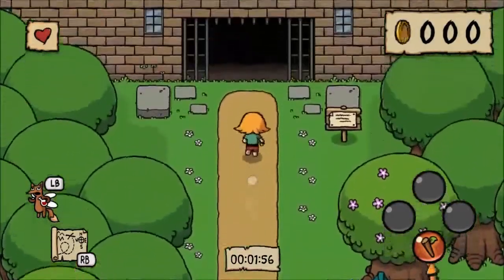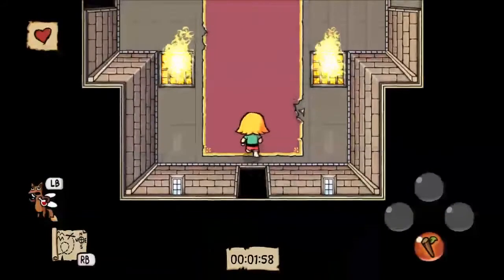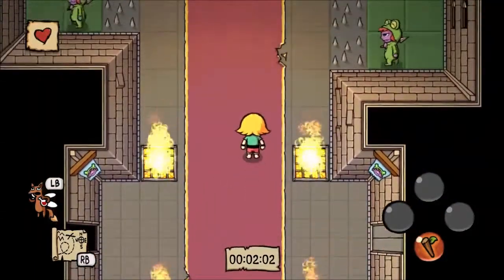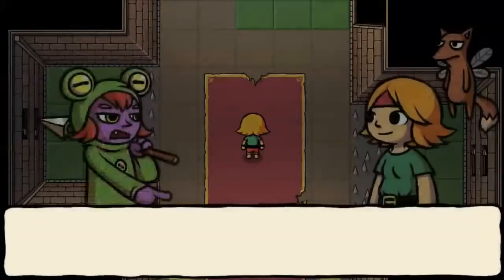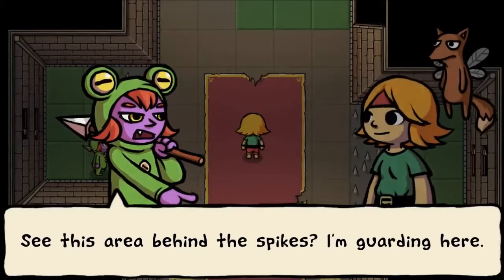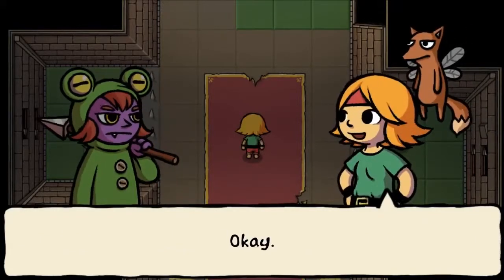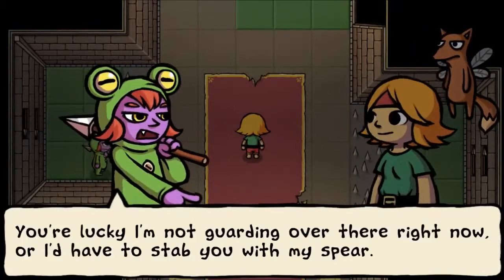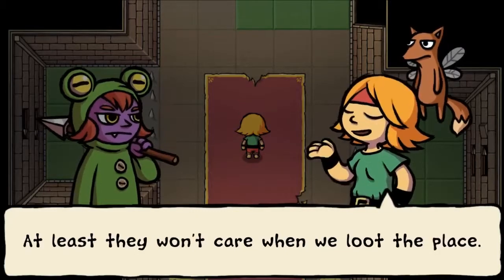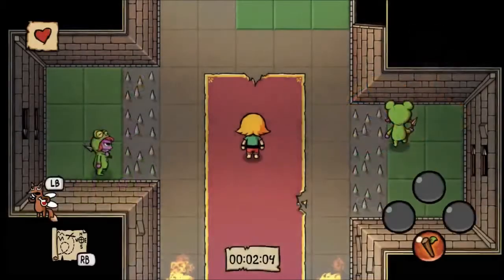So let's get going north. Unlike most Zelda games, there is only a finite amount of money in this game, and it's enough to just buy everything in this shop. See this area behind the spikes? I'm guarding here. You're lucky I'm not guarding over there right now, or I'd have to save you with my spear. This is the castle security — at least it won't care when we loot the place.